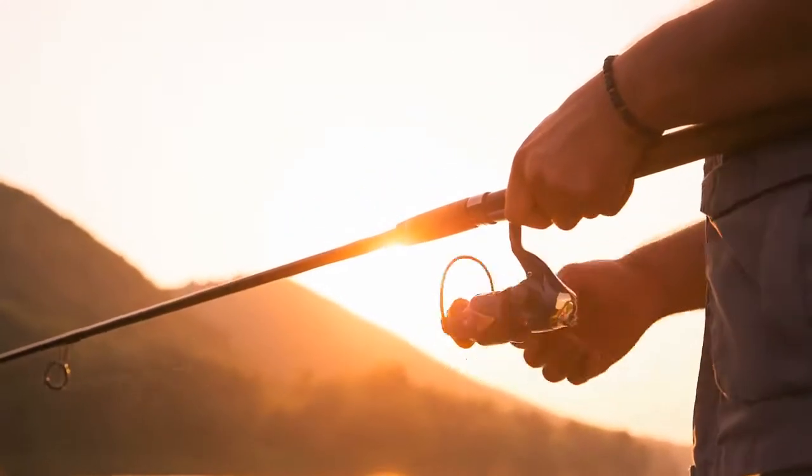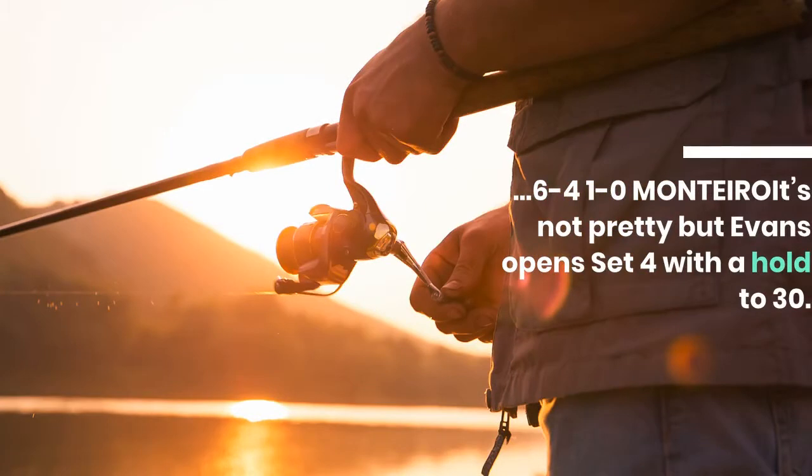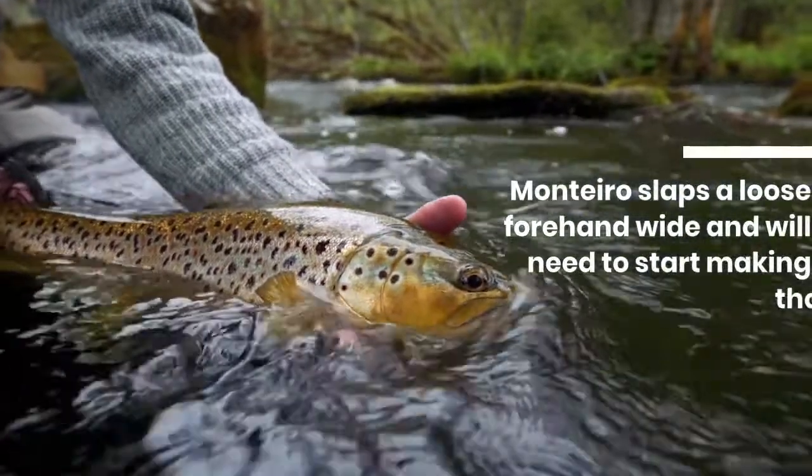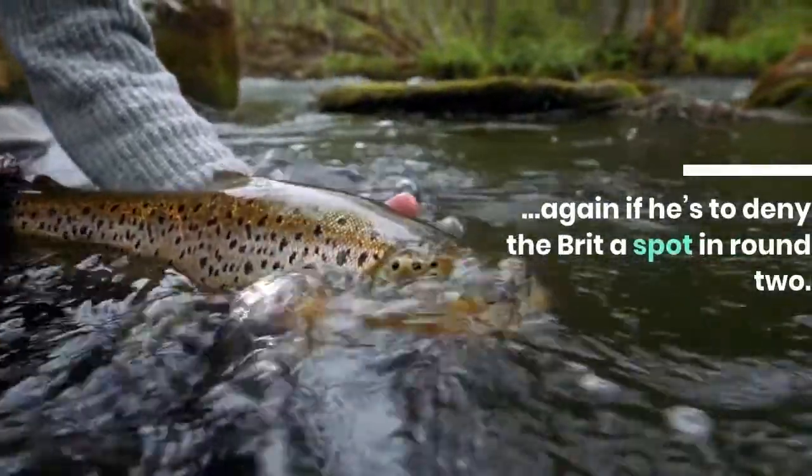Evans 6-3 6-7 6-4 1-0 Monteiro — not pretty, but Evans opens set 4 with a hold to 30. Monteiro slaps a loose forehand wide and will need to start making those again if he's to deny the Brit a spot in round 2.